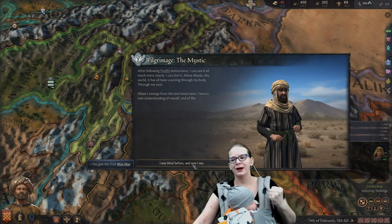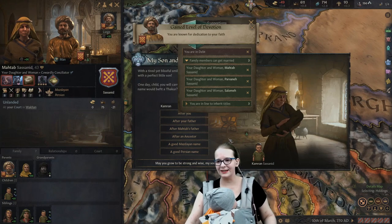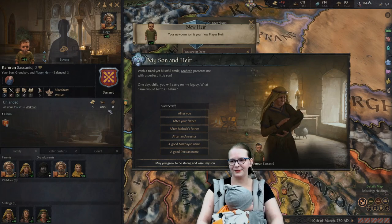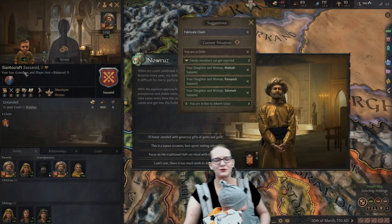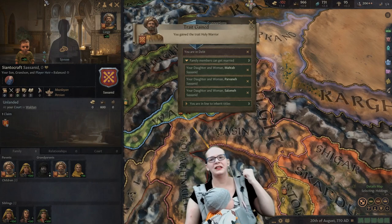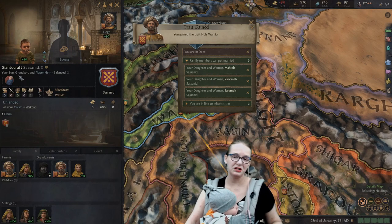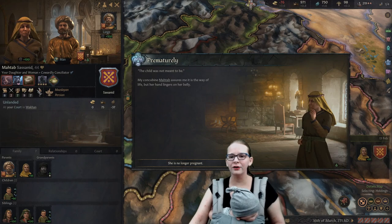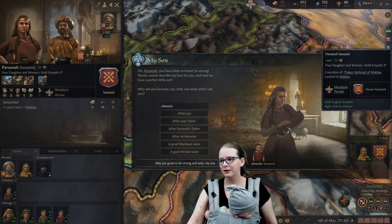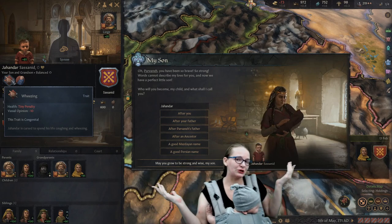We are truly a divine fellow. I was blind before, but now I can see. That's the trick to becoming a wise man, folks — make your daughters your concubines. And our daughter is pregnant and she gave birth to a son! Congratulations, Siantocraft. Welcome. May you grow to be strong and wise, my son, grandson, and player heir. Our God recognizes how important and holy we are — we are now a holy warrior in their name. But our daughter and woman lost her child, she's no longer pregnant. Our other daughter and woman actually had a son though — he's a little wheezy, but we'll be fine.